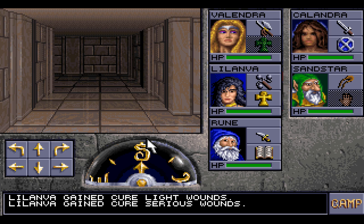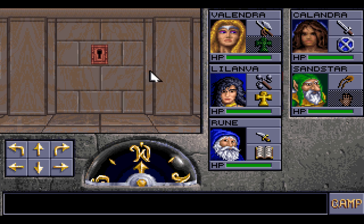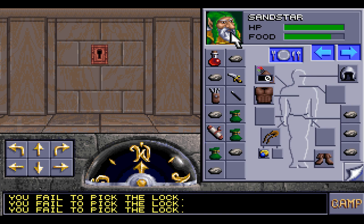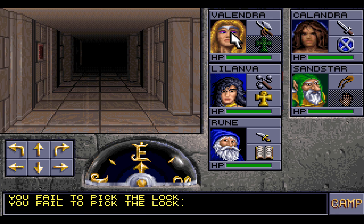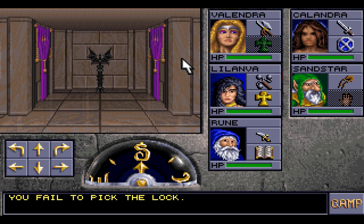So we can go this way or we can go the other way — I'm gonna go this way first. And this way has this lock here, a lock we cannot open no matter how hard we try. So let us go the other way instead and have a look around.